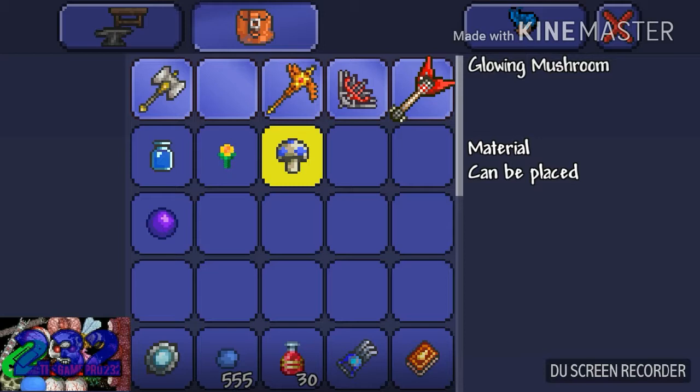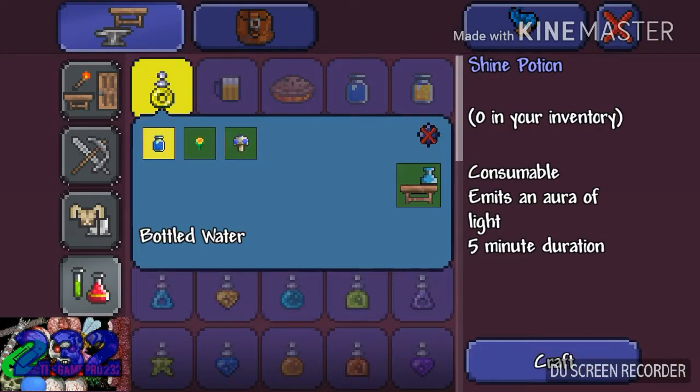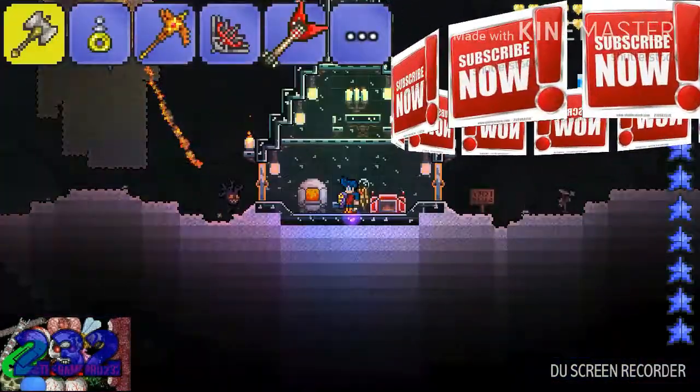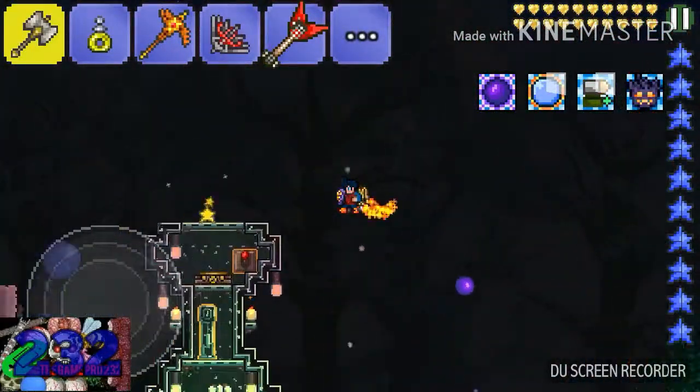So let's make this thing. You want to go to the potions section. As you can see, it's consumable, emits an aura of light, and has a five minute duration. You craft it on an alchemy station. To craft an alchemy station, you must place a bottle on a workbench — any type of workbench. As you can see, I have that there.